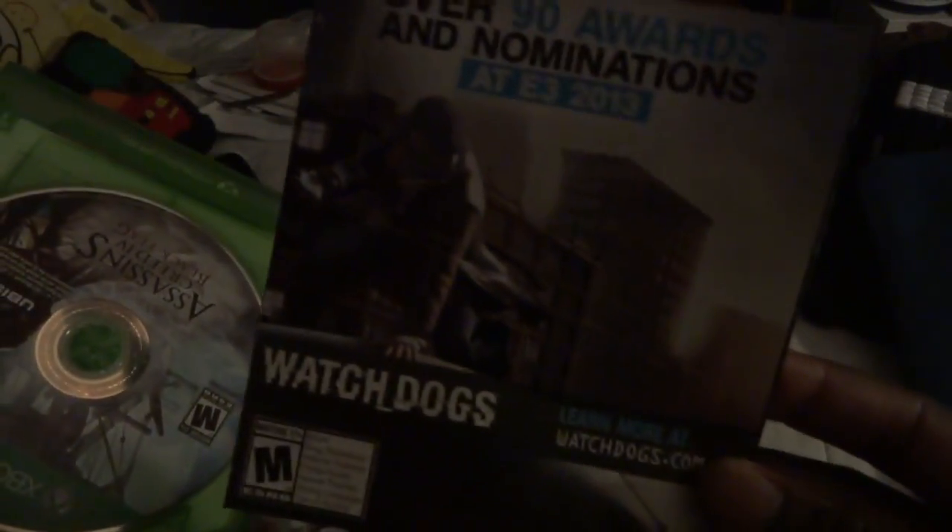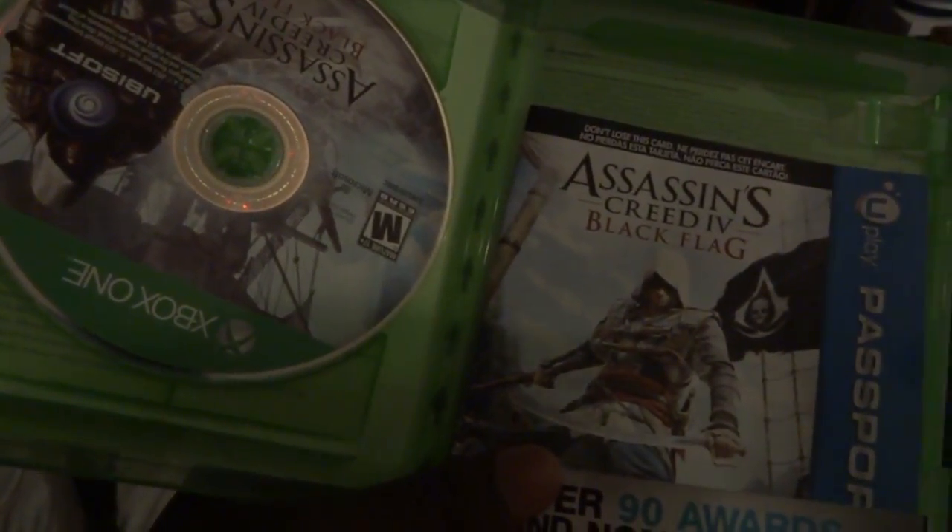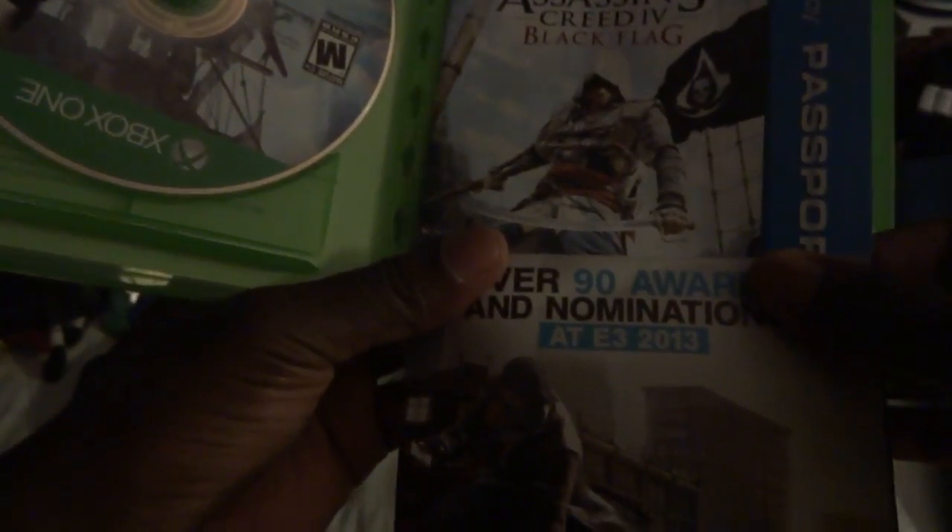So let's go ahead and take this little part off. I'm trying to do this super quick. Let's see if there's a code in here first. So basically what we have in here is this — over 90 awards and nominations. Watchdogs, which I had that pre-order for the PS. There's a passport right here so you can play the Assassin's Creed online multiplayer, but I'm not going to show you the code.